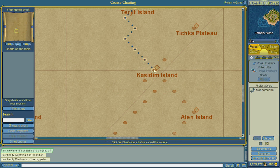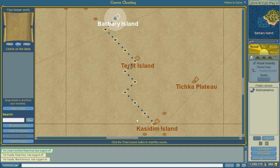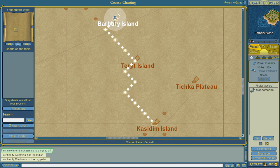Let's say I want to go from Barbary down to Casadim. I'll click Casadim island and you'll see the dotted blue line. If that is where I want to go, I'm going to click the bottom button that says 'Chart Course.' You'll see that the line now becomes a white dotted line — this is your current charted course. As you move along the course, your ship will leave behind a trail of solid blue showing you where you have been.